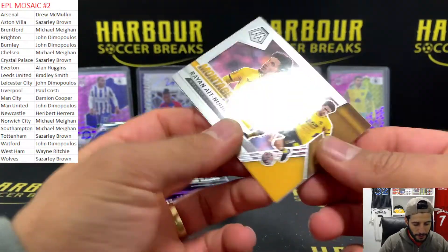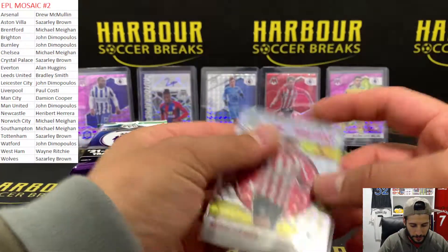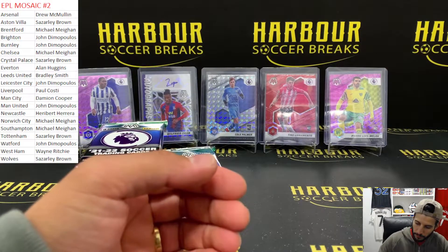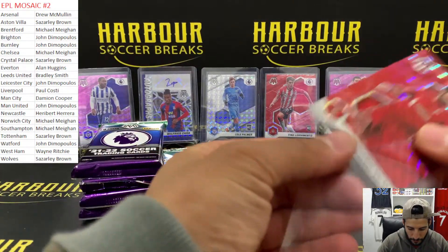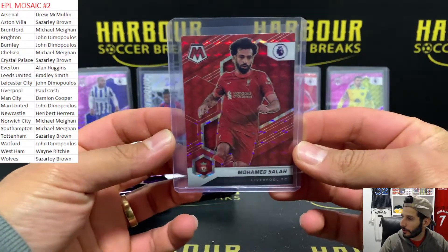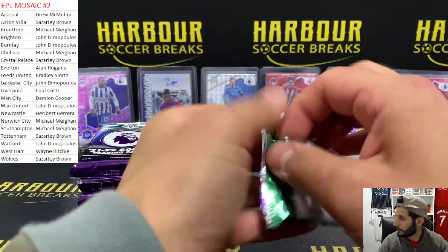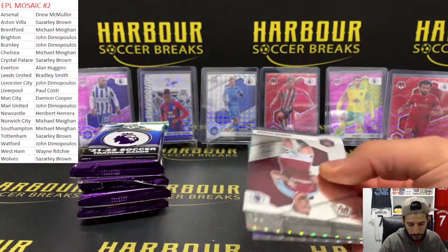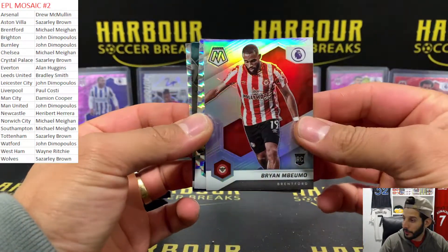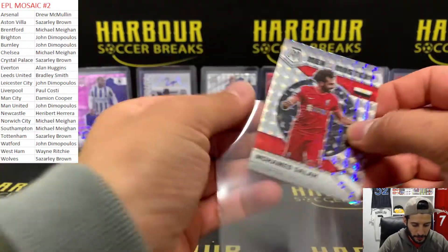Nick Pope Mosaic, Ait Nuri Montage, and Sergi Canos Mosaic for Brentford - it's a nice looking card this one. It's always good with the colour match on the jersey. We have a silver of Bryan for Brentford, Paddy Bamford Mosaic, Zaha Pitchmasters, and Mo Salah again but this time Mosaic.